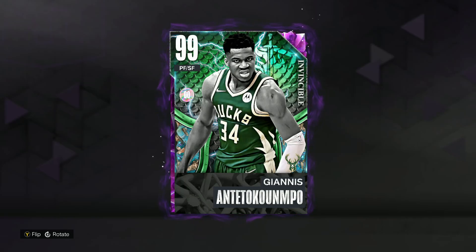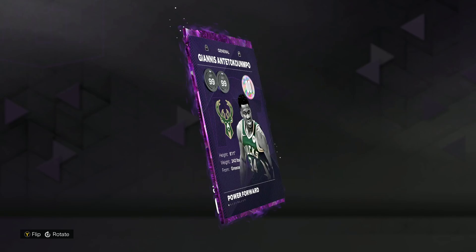In this video we got gameplay on the new Invincible Giannis Antetokounmpo in NBA 2K23 MyTeam. My team is going to be a 99 overall power forward small forward, and as you guys can see he actually is an original owner. I did happen to pull him on my second account, so a big pull getting Invincible Giannis.